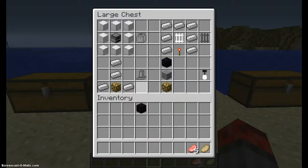Here's a ceiling light. It does not require redstone. I'll demonstrate it later. It emits light and you can hang it from a ceiling — hint, hint: ceiling lamp. Yeah, light.